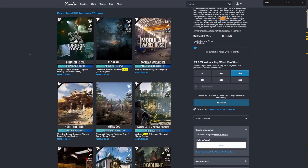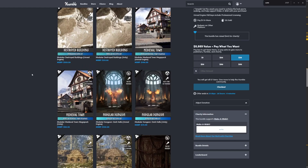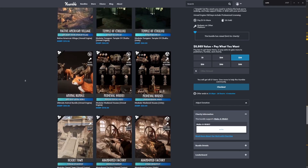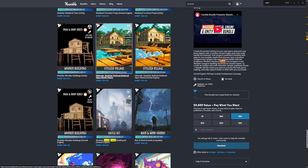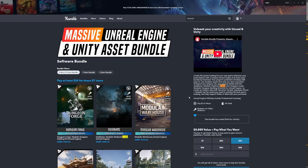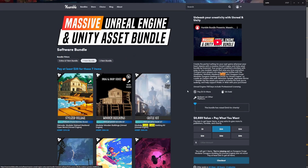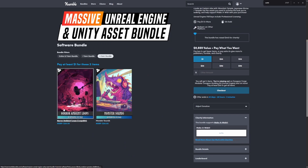For only $30, you can go ahead and get these 57 items, which makes it about almost 50 cents a pop. There's so much variation and so many different types of games you can make. These graphics are mostly catered towards semi-realistic to hyper-realistic, and there are a couple of stylized ones too. This does support Make-A-Wish, so feel free to put in however many you want. The seven-item bundle gets you what you see on screen, and the two-item bundle for just $1 will get you the monster sounds and horror loops if you specifically want music and sound effects.